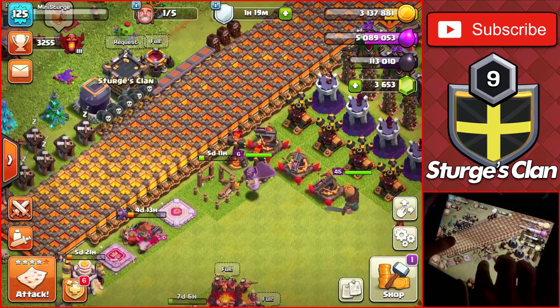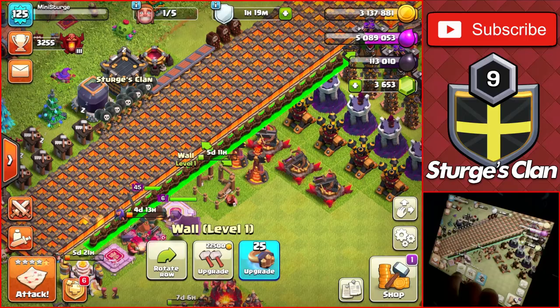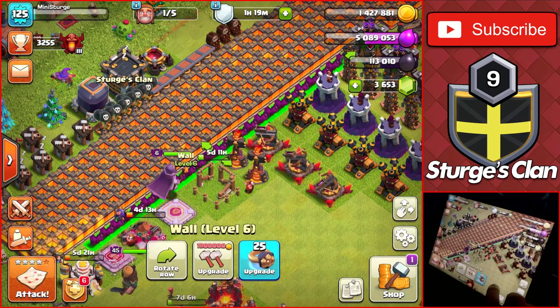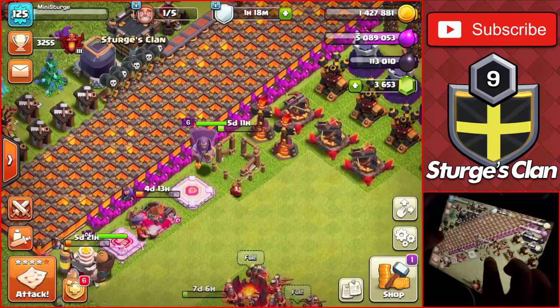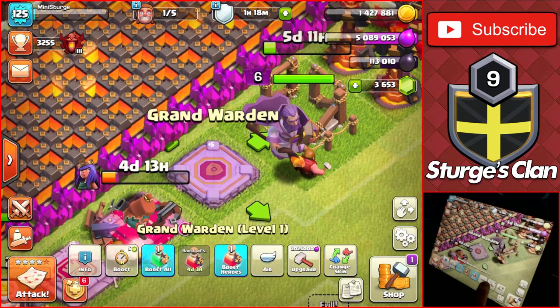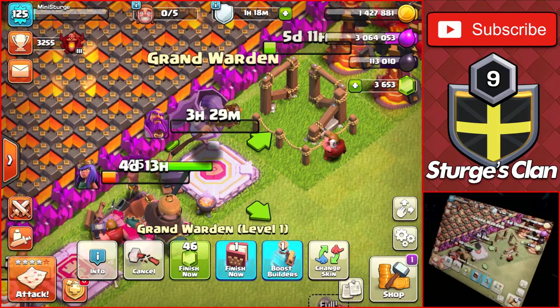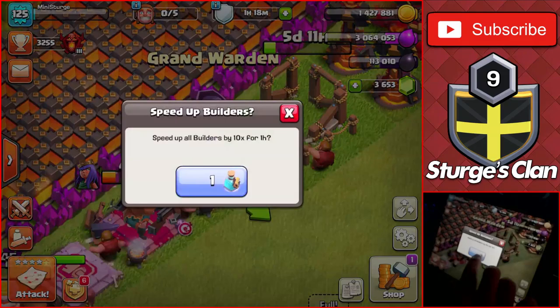Before that, we're going to upgrade the level 1 walls we got from the Town Hall upgrade up to a certain level. We got them up to level 5 there, and that's going to do it for that upgrade — we don't have enough gold to upgrade further to level 7, so we'll leave that for now. Upgrading the Grand Warden up to level 2 costs 2.025 million elixir and takes three and a half hours.